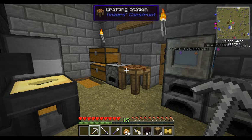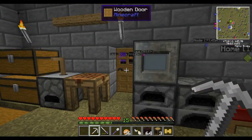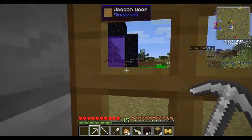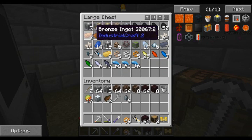Hey, what's up guys, and welcome back to another episode of Let's Play FTB. Now, I've gone to the Nether and gathered some materials in order for us to build some blast furnaces — two of them — so we can skip the cruel and evil Bronze Age, as is forced upon us by the evil Greg Tech.